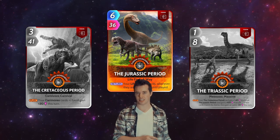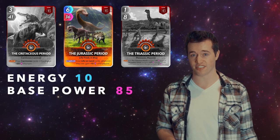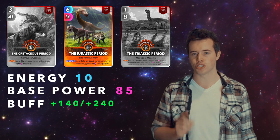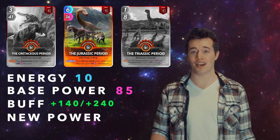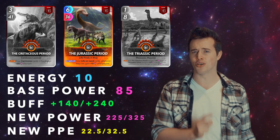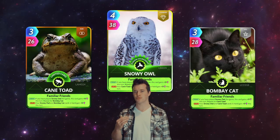The Cretaceous Period, the Jurassic Period, and the Triassic Period. Total energy: 10. Total base power: 85. Depending on if it's an arena match, you either get a buff of 140 or 240. That makes the new power either 225 or 325, and the new PPE either 22.5 or 32.5.